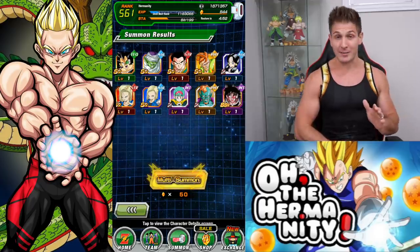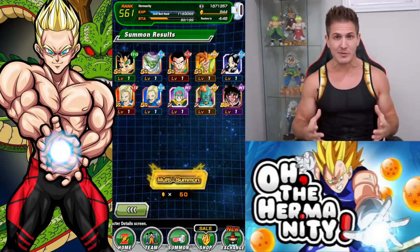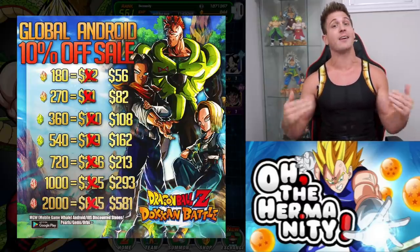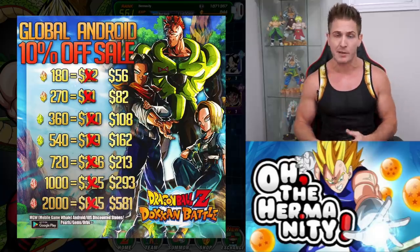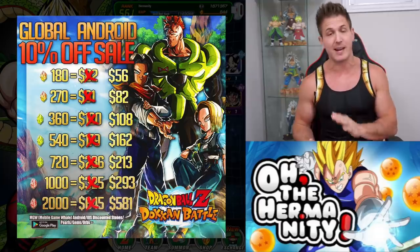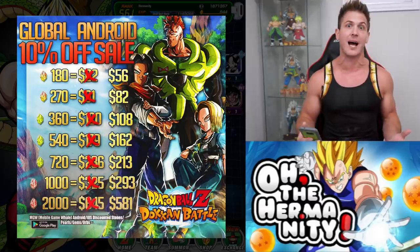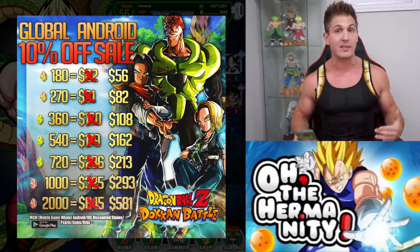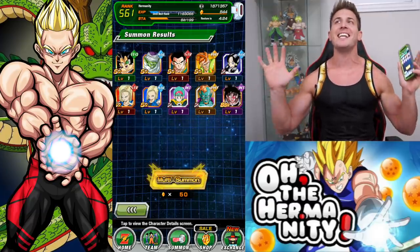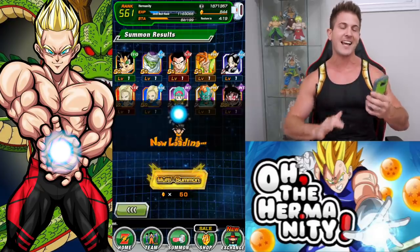Final multi — but before we hit this one, if you guys need stones, check out Mobile Game Whale. They're available now, I'll post a link to that and their contest in my pinned comment below. I'll separate them so you know exactly where to click. Get discount stones from here — it's a lot better, you're saving a lot of money, especially if you're a whale like me, or my boy Tiger, or Joe. All of us go through Mobile Game Whale. Spirit Bob, lock in the air, hands in the air — let's hit it!